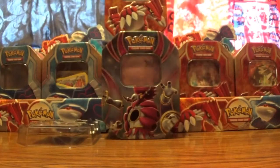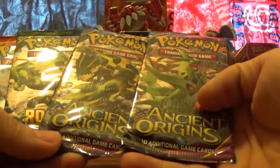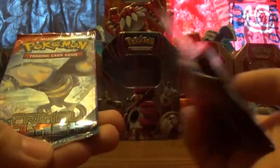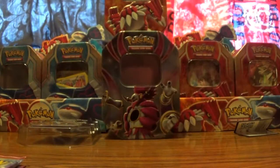Here's the code card for the tin. I don't know how I look to give them away. So we have XY Ancient Origins, Roaring Skies, and Primal Clash. So let's see if Ancient Origins is the last. Let's start with Roaring Skies.